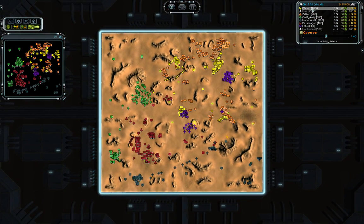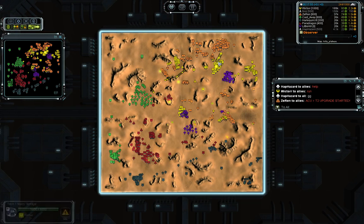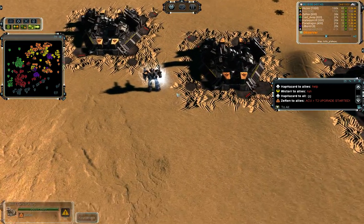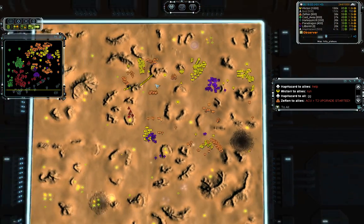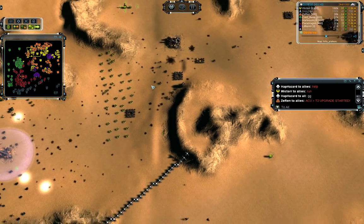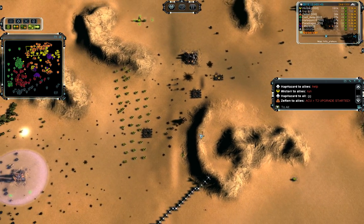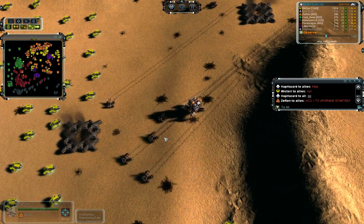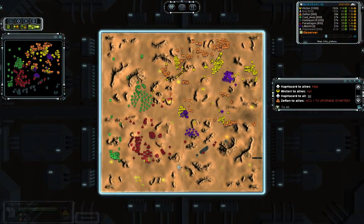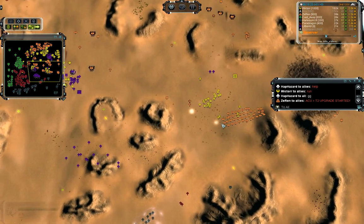Who started a Tech 2 upgrade? Let me fix this. Zeroing - where is this commander? Tech 2 won't change anything too much at the moment. Now a Tech 3 with a lot of engineers around - what is he planning to do? Where is this fight happening?